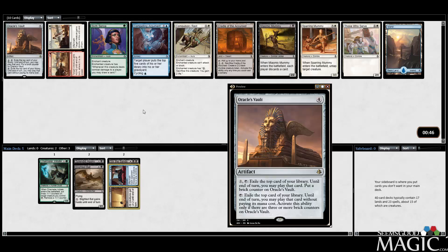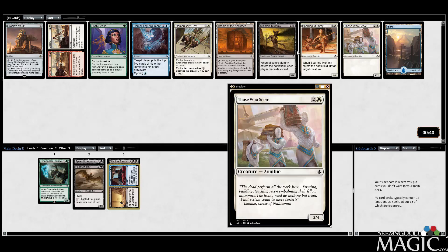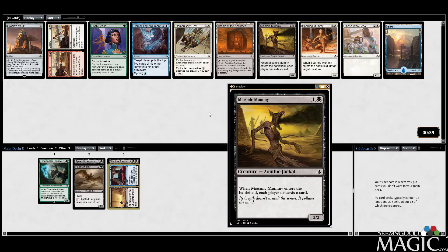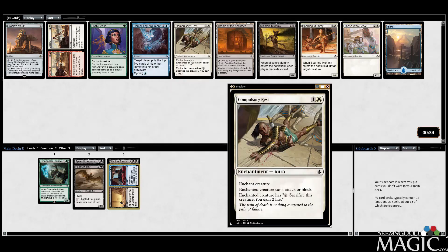Another Oracle's Vault. There are a couple Zombies — none of them are amazing ones, but Compulsory Rest is close enough to Pacifism where I probably just want to take it, especially this late.